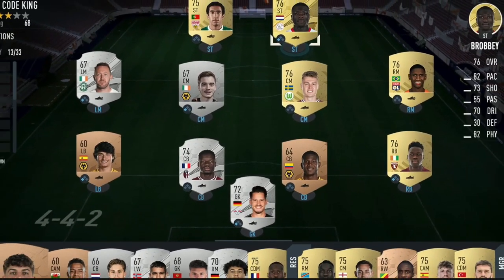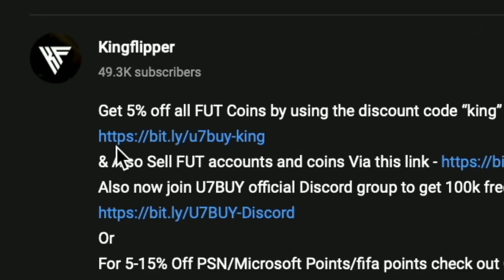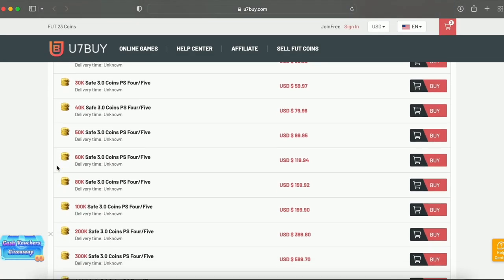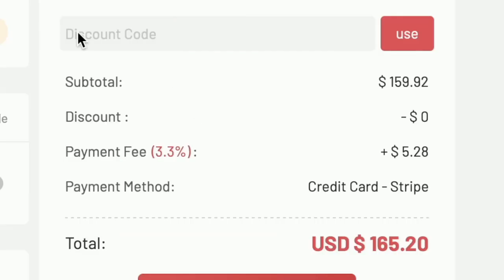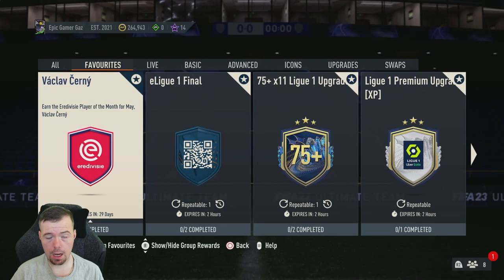Bored of having a starter team? Make it a beast team. Get yourself on the description below, use code to get cheap reliable coins, and don't forget to use King with a cheeky five percent off. Let's get into the video! Yo guys, what's going on, King Flipper here.